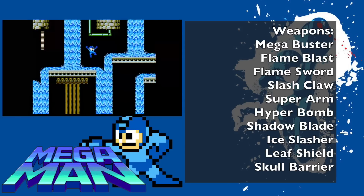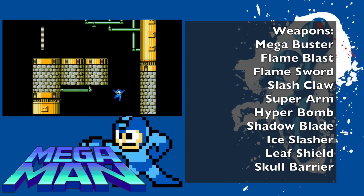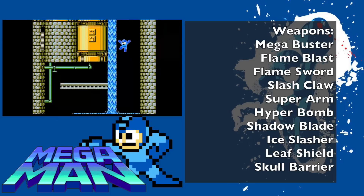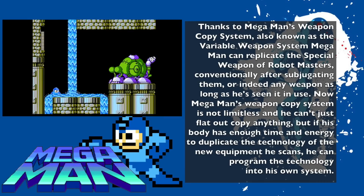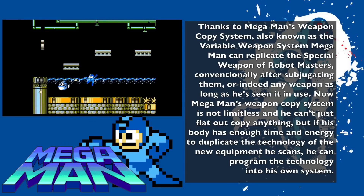Mega Man has a solar energy intake above his head and a compact supercomputer brain. His body has a solar pile reactor developed by Dr. Light, an EPROM, and a circuit board. His body armor is constructed of a unique flexible ceramic titanium alloy that bends under severe impacts then retains its shape rather than breaking or shattering. His legs have suspension and air pressure pumps below the feet that help in his jumps and cushion his landings even from great heights, thanks to his magnetic joints.